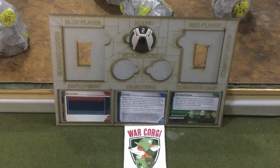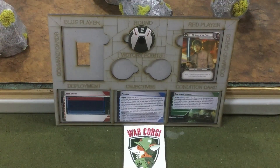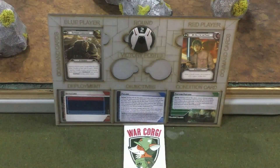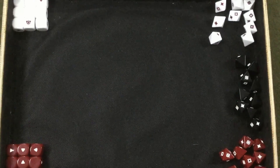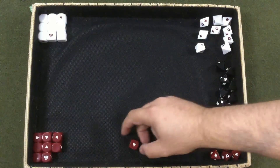Turn 2 begins. Chris plays Ally is the Force — issued trooper units gain one dodge token. Michael plays Supreme Commander, a 2-pip allowing Grievous to gain one surge token per friendly trooper unit at range 1, with one trooper gaining Guardian 2 usable in melee. Michael rolls for priority and wins, going first.